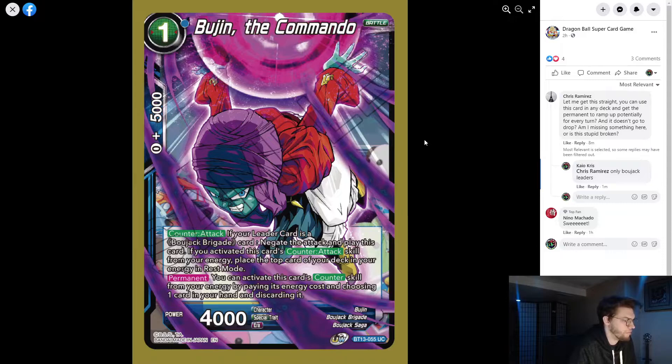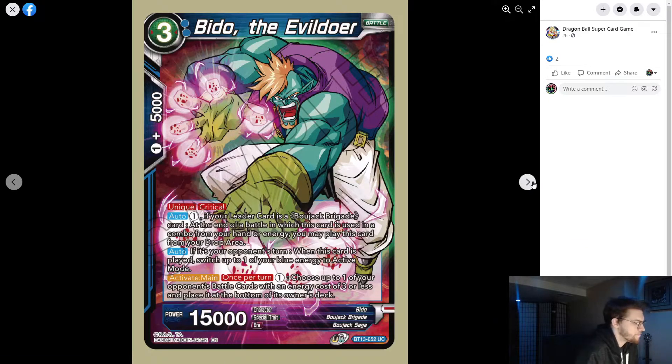This is pretty cool — another card you can play in Bojack. Beato the Evildoer: unique critical, one energy. If your leader is a Bojack Brigade, at the end of the battle in which this card was used as a combo from your hand, play it. On your opponent's turn when this card is played, switch up to one of your blue energy to active mode — so it's a free 15k crit on your opponent's turn. Activate main once per turn, one energy: choose one of your opponent's battle cards with cost three or less and place it at the bottom of the deck — board removal.